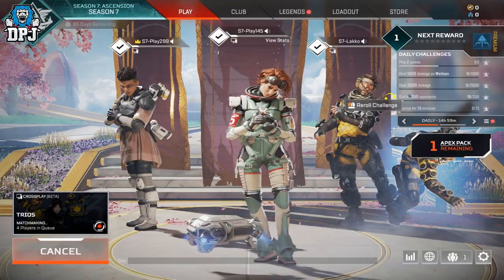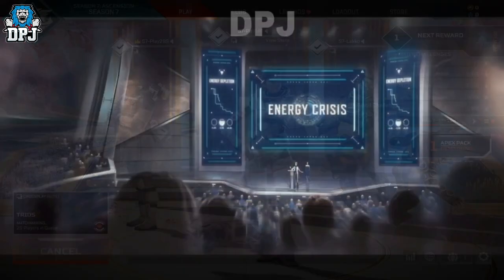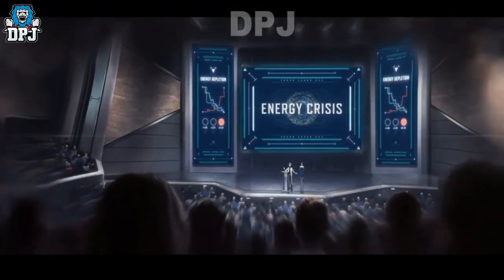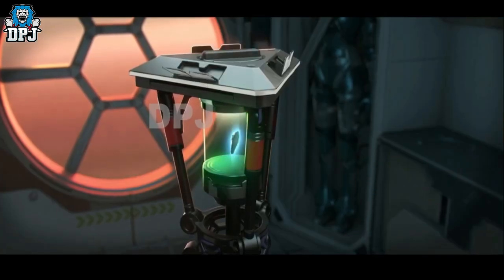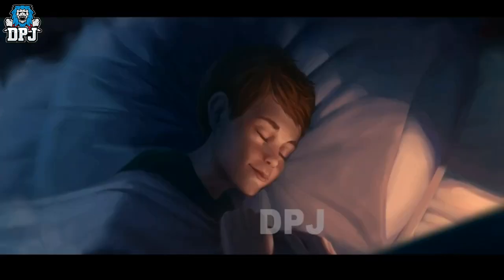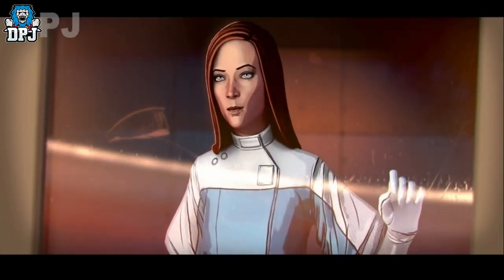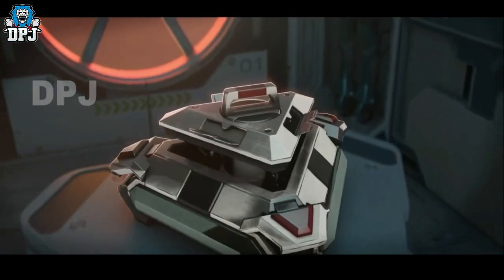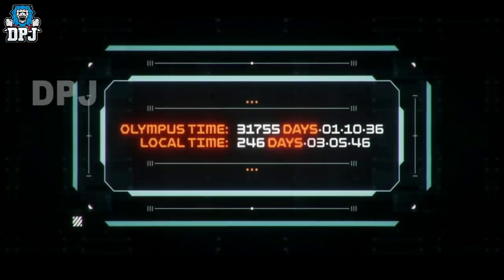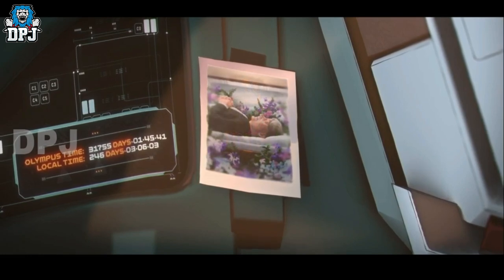Let's check out the new legend, Horizon. Nearly a century ago, the Outlands suffered from a terrible energy crisis. Charmingly eccentric astrophysicist Dr. Mary Somers theorised the solution was Branthium — an element only found on the accretion disk of a black hole. She left her husband and son behind on Olympus to prove it. Horizon was right, but it cost her everything. She was betrayed and left to die in the time-slowing grasp of the black hole's orbit. Using her brain, she modified her robot companion Newt to escape — 87 years too late. Now Horizon is entering the games to earn enough money to find a way to travel back in time to be with her son.